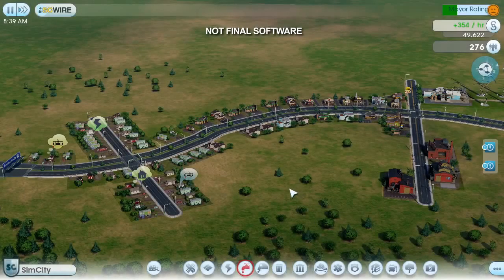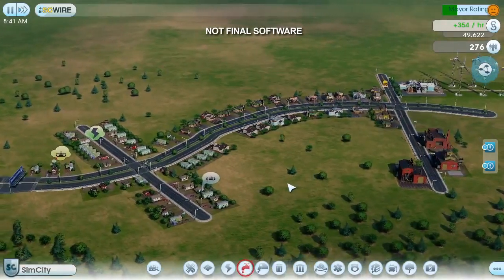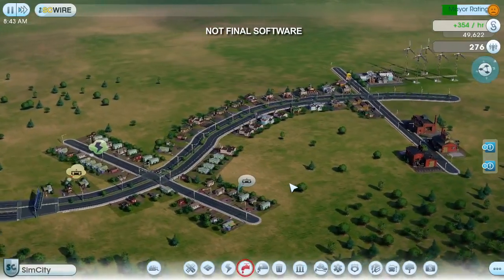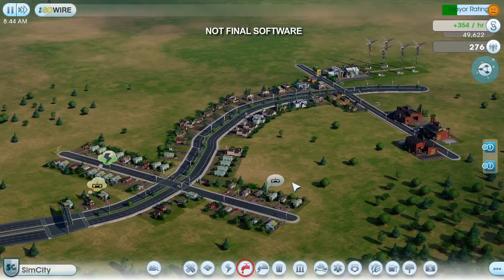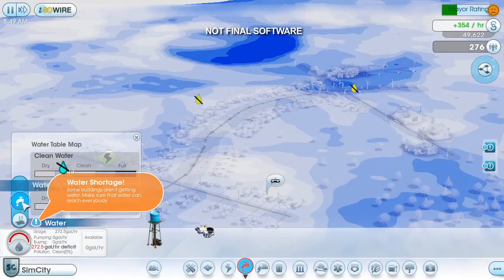The sun has come up and I'm ready to start a new day. Today I'm going to work on more of the basic infrastructure that will keep my sims healthy, happy, and productive. When my sims need something, they don't keep it a secret. This flashing icon tells me that my buildings aren't getting any water. Let me take care of that now by placing a water tower. Before I do that, I need to see how much water is available.